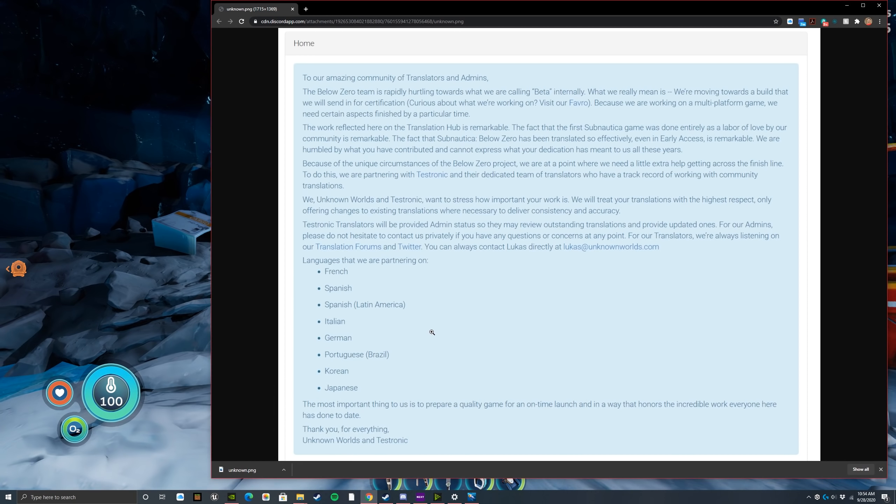So this is from the devs — a message to their amazing community of translators and admins. It says the Below Zero team is rapidly hurtling towards what they are calling beta internally. What they really mean is they're moving towards a build that they will send in for certification. Because they are working on a multi-platform game, they need certain aspects finished by a particular time. The work on the translation hub is remarkable — the fact that the first Subnautica game was translated entirely as a labor of love by the community is remarkable, and that Below Zero has been translated so effectively even in early access is equally remarkable.